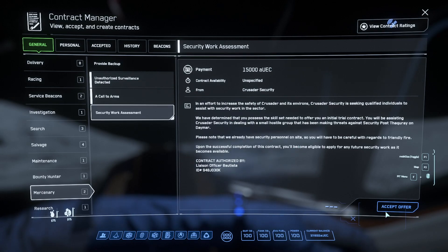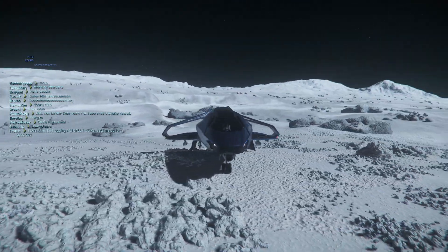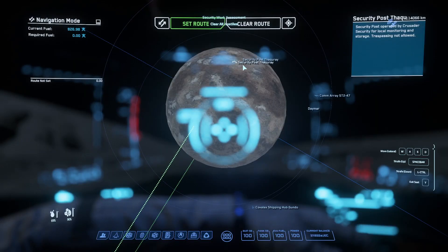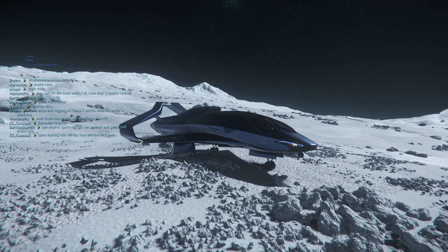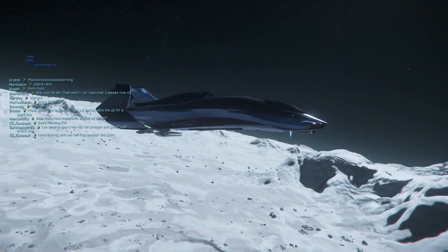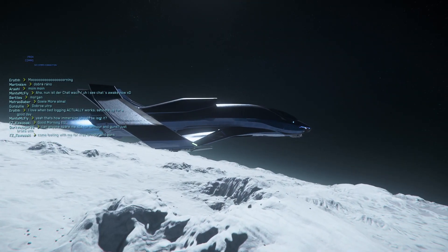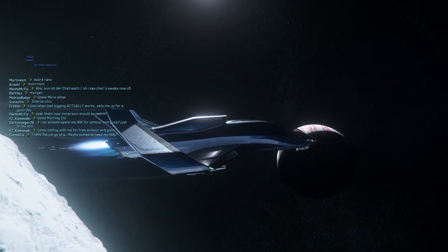Full disclosure — because I like to be honest with you guys — that mission was bugged. So I went to bed and we're going to do another similar one. I camped out on the same planet not too far away from where the mission was. Here we are — this is the same mission again. Let's accept it, hopefully it's not bugged this time. It's morning now, daytime. It looks like it's a different security post on a different planet — Daymar. Let's set the route, turn the engines on, take off, gears up, forwards, cruise control.